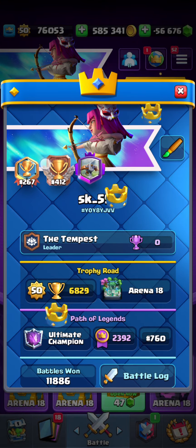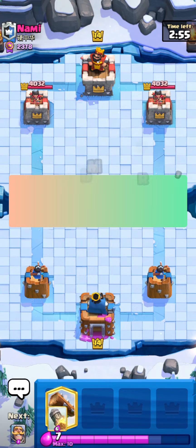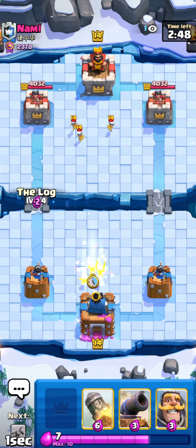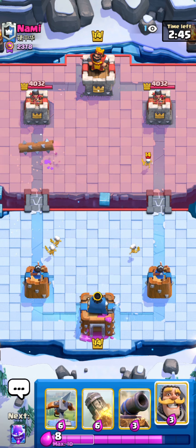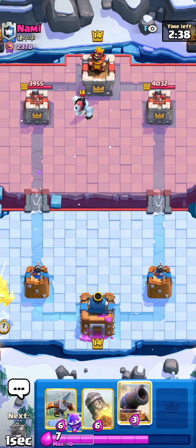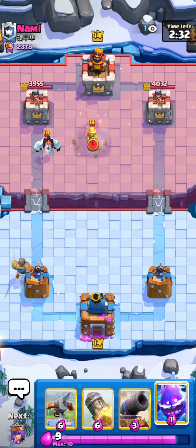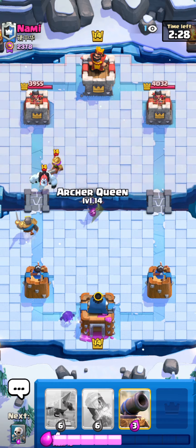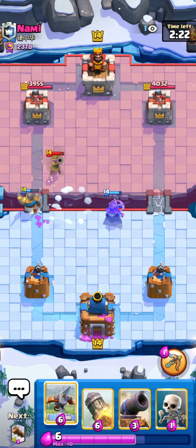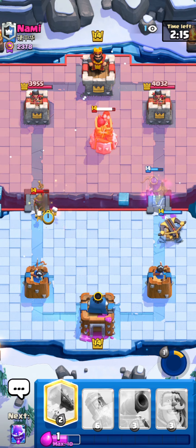I'm gonna go for one more. Alright guys, we finally found a game against Nami here. Went away from 2,400 — 8 medals away unfortunately. I actually think I've played against this guy before. I think he's playing Balloon Cycle — if that is the case, that is really bad, because this is a terrible matchup. He goes Ice Golem, so it probably is gonna be Loon Cycle. This is just a really bad matchup, because obviously I have a Cannon, not a Tesla. If I had a Tesla I think it would actually be my matchup, but with Cannon you just can't really defend Balloons that well. He goes Snowball to push my Queen — I'm actually gonna go for an X-Bow. Gonna go Ability and then Skeletons.